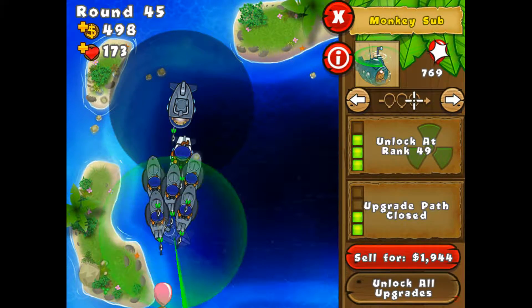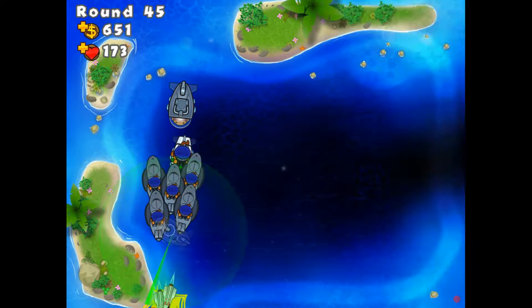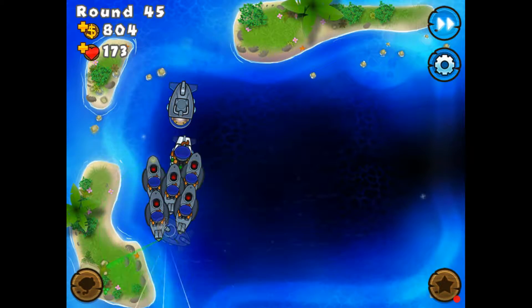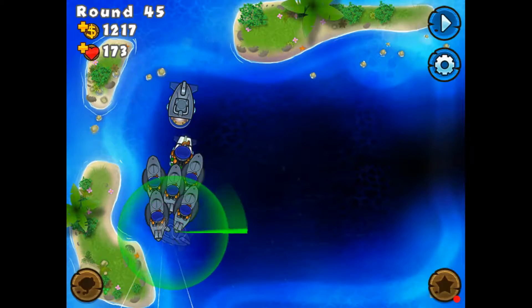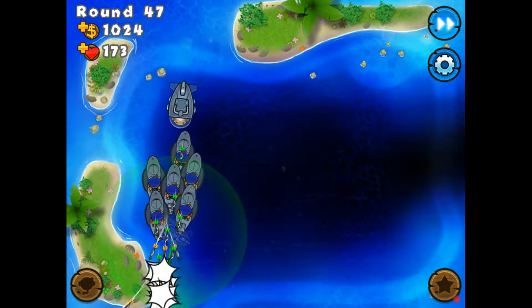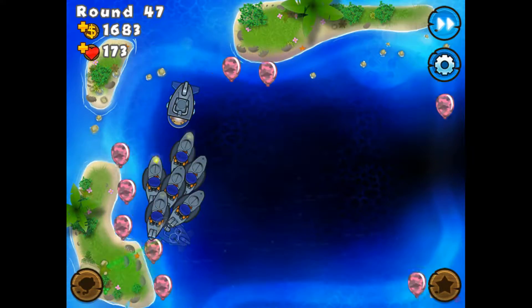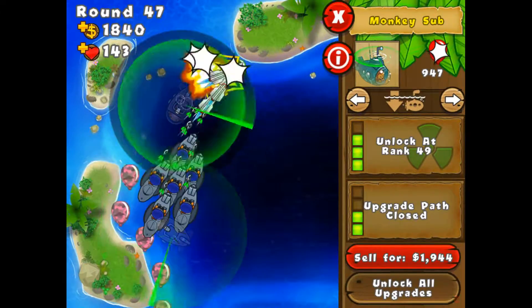I'm not going to put this guy on any kind of submergence yet. This guy is just to make sure that no camos get through — this is for last support if any make it past. This guy needs 1,275 for ballistic missile. Getting all the upgrades is so fun. None of them are making it past — submerge. Good.